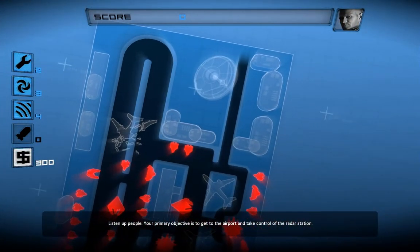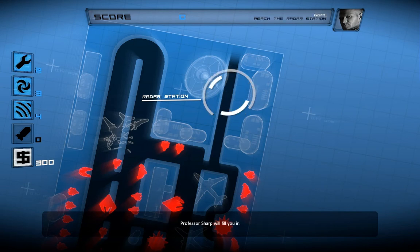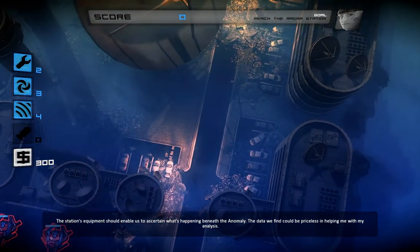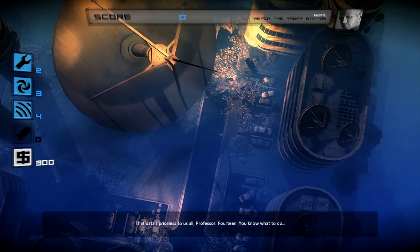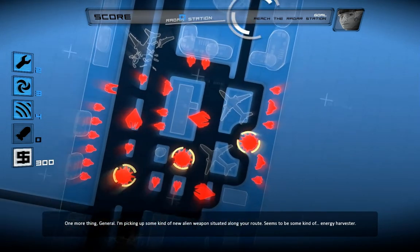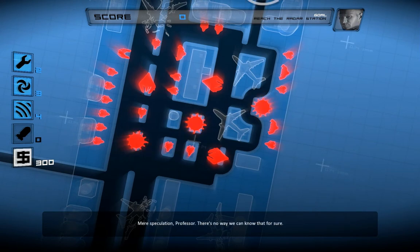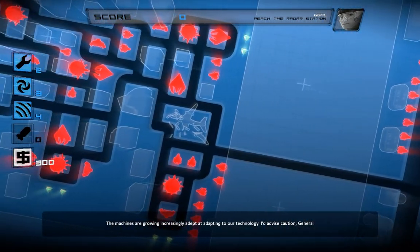Listen up, people. Your primary objective is to get to the airport and take control of the radar station. Professor Sharp will fill you in. The station's equipment should enable us to ascertain what's happening beneath the anomaly. The data we find could be priceless in helping with the analysis. I'm also picking up some kind of new alien weapon situated along your route — seems to be some kind of energy-harvester. Mere speculation, Professor. There's no way we can know that for sure.